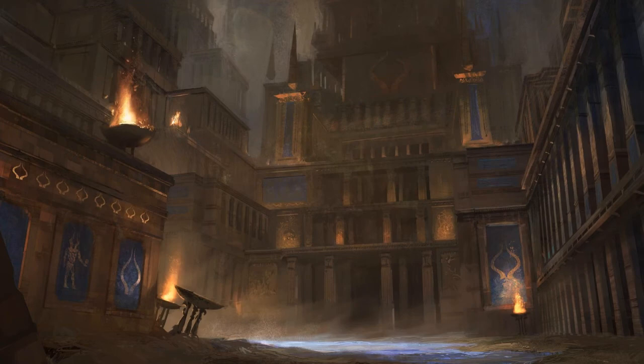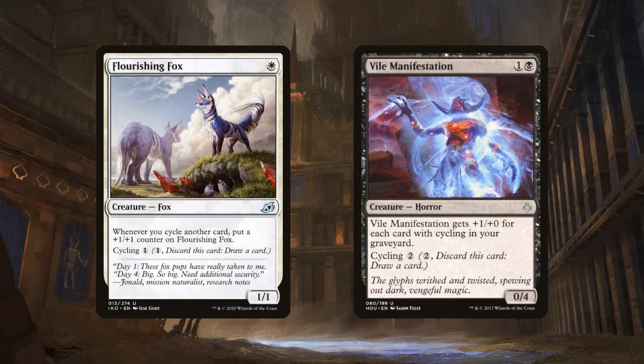We're also running Flourishing Fox and Vile Manifestation. Flourishing Fox is a 1/1 that costs 1 white and gets a +1/+1 counter whenever we cycle a card — it'll get big but has no evasion. Fortunately, Void Beckoner, Avian Oddity, and Splendormare can also be used on Flourishing Fox, and it can also be cycled for 1. Vile Manifestation is a 0/4 that costs 1 and a black, but gets +1/+0 for each card with cycling in our graveyard. These creatures aren't great, but their low mana cost, cyclability, and potential to become big makes them playable — though perhaps just barely.